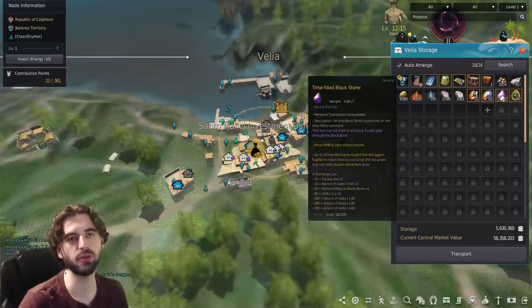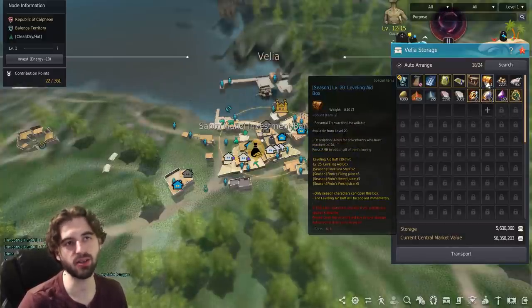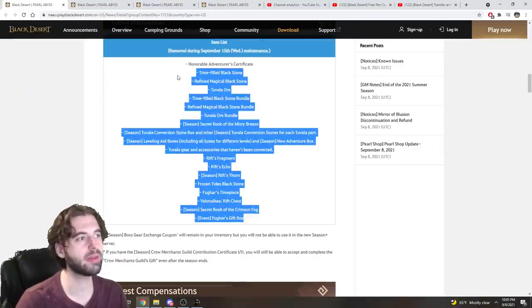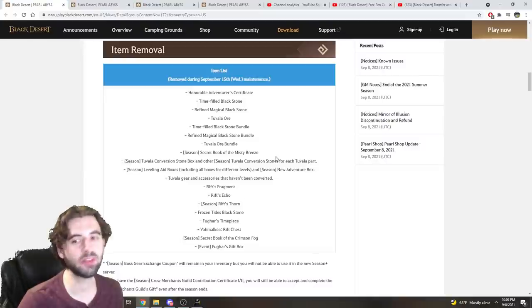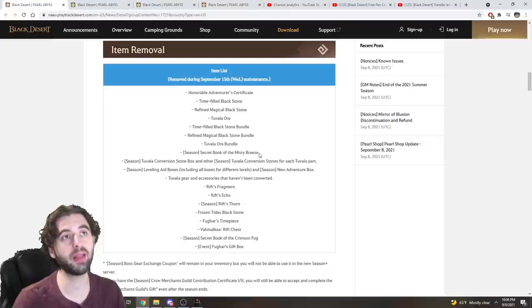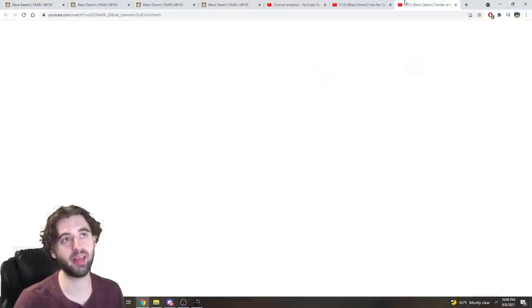That goes for all these Tuvala upgrade things and these leveling boxes — make sure you get all of those opened up and used before the end of it. Now there's a lot of important stuff in there, but probably the most important one to make sure you don't let go to waste is Fugar's timepiece.